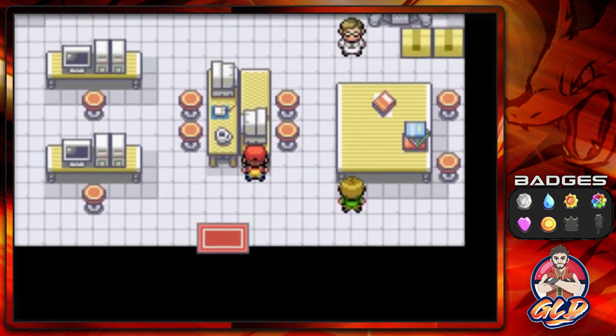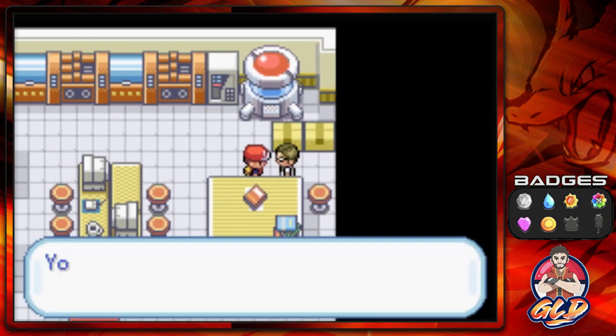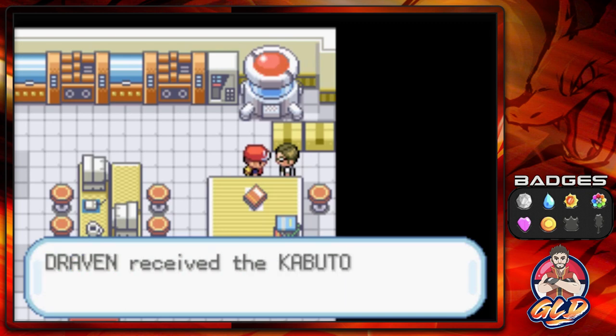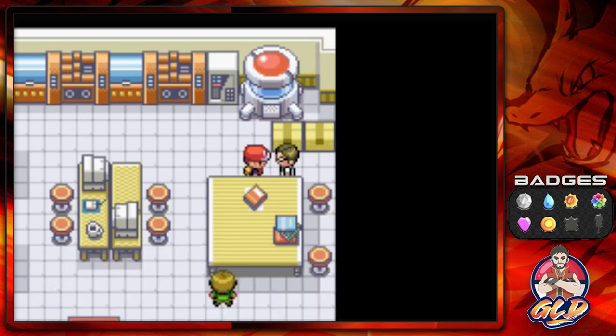To get the revived fossil Pokemon, you need to step outside for a moment and then come back inside. So we step outside, come back, and the doctor says: 'You're late! Where were you? Your fossil is back to life — it was a Kabuto!' And bam, we get ourselves a Kabuto, which goes straight to the PC.